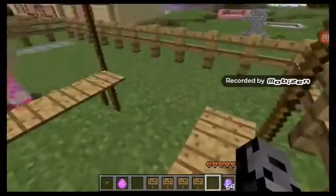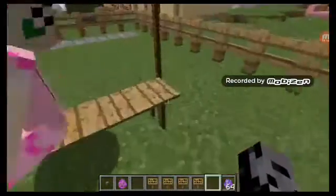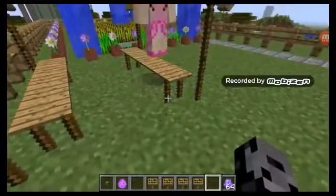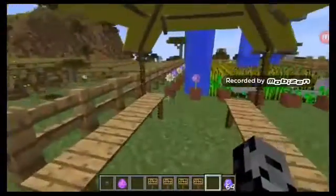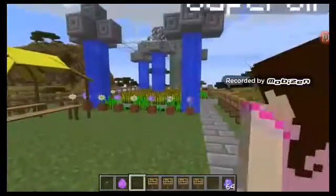Now we can stare at the garden from our gazebo! It's gorgeous. You can't do any customizing with this, but the cool thing is they made this with no mods. You can see how there are sticks holding it up — everything is made of sticks. It's actually really cool the way it was designed.